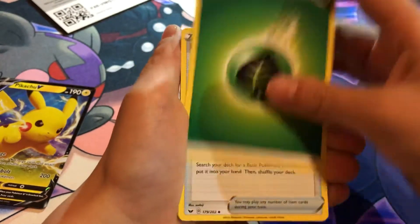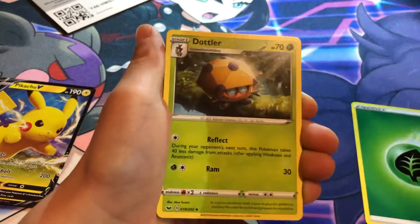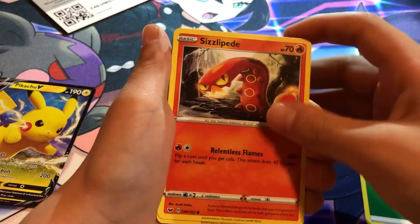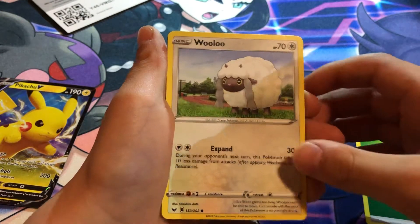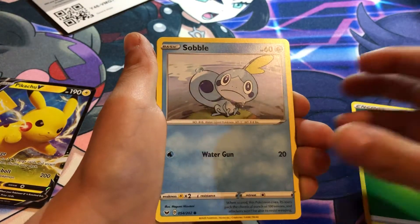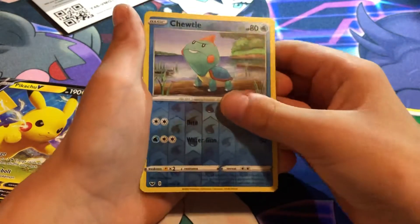Leaf energy, ball... there's a peon. Grookey, Sobble, Rhyhorn, Turtwig, over sand.